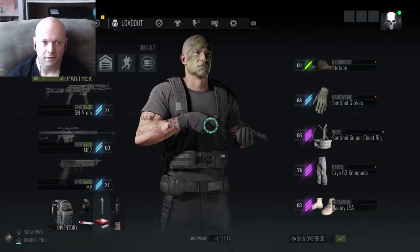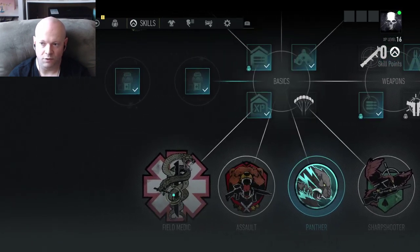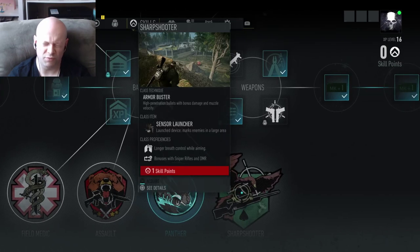So what you're going to want to do is hit options, go to your skills, and you'll have to have purchased a second one — something I haven't done yet, but just pretend I have.